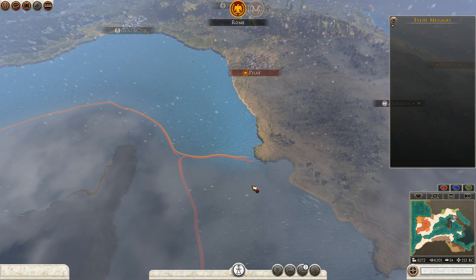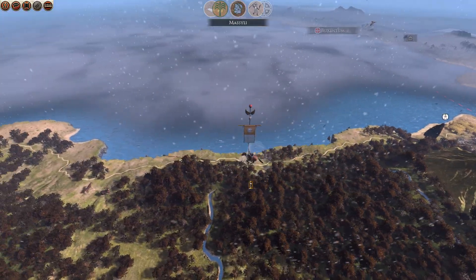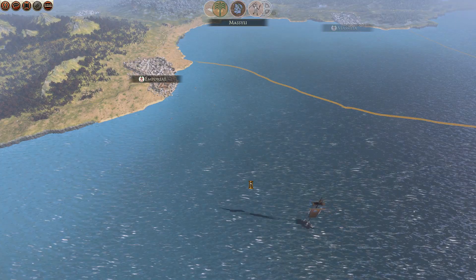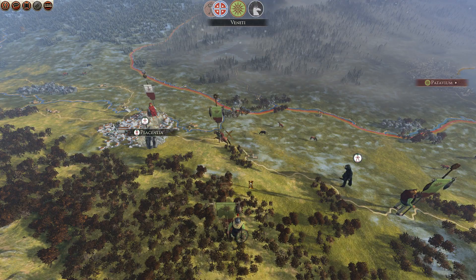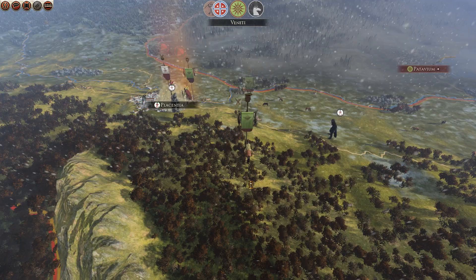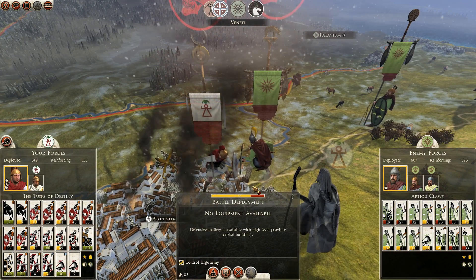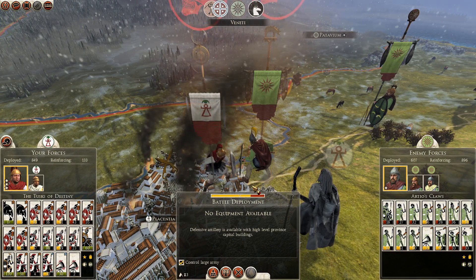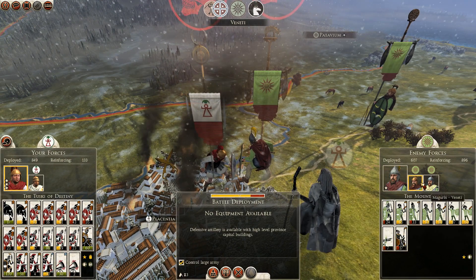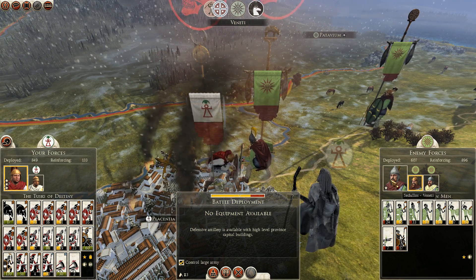I honestly think that some of the reinforcing armies might have ended up at Corsica and Sardinia, which would be a terrible place to reinforce. The Vanetti are going to come at me again — what chance do they really think they have? Of course they got their ballista back and they still have a full unit of elephants.